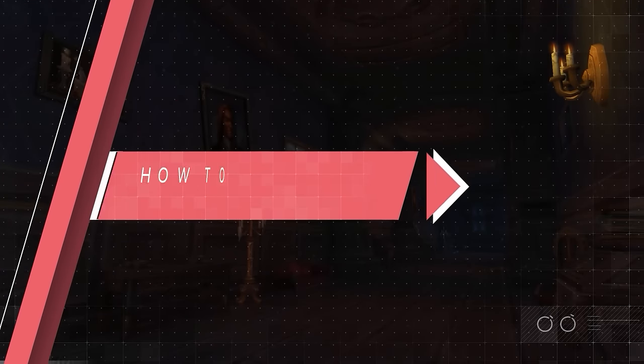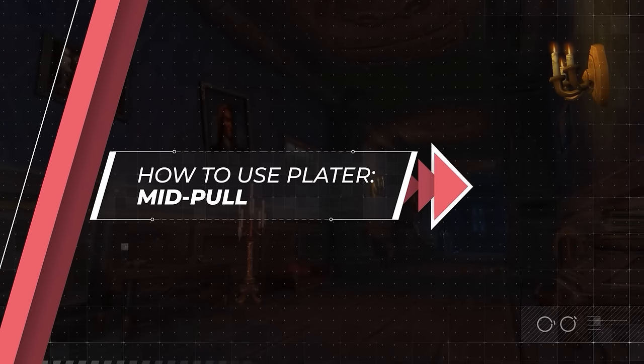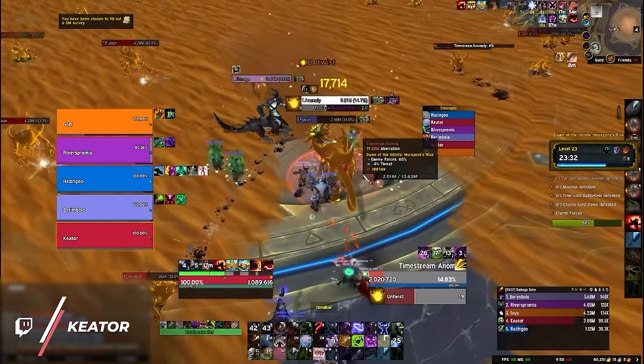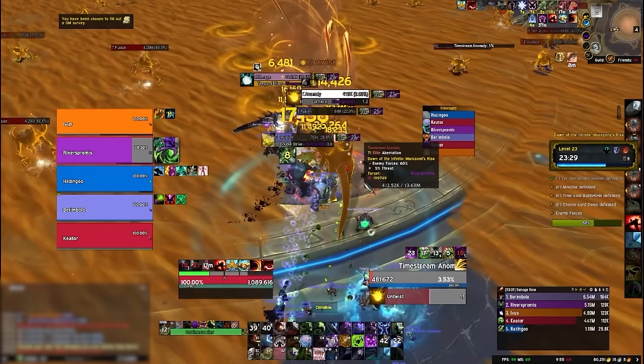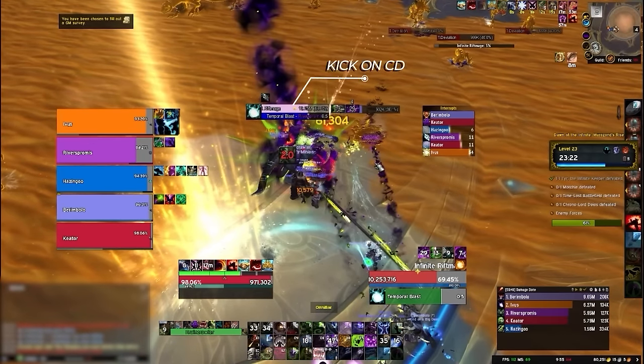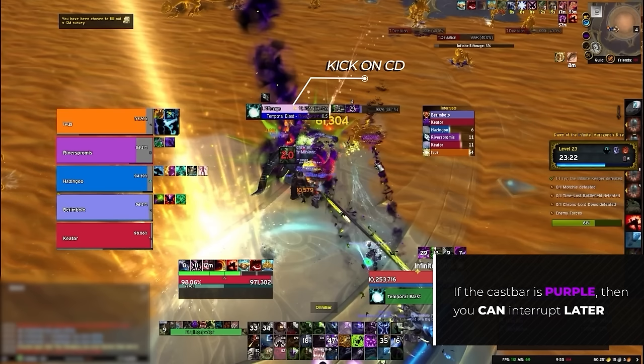Once you've done all your pre-pull work, you need to pay attention to some important pieces of information. First up, you will need to monitor cast bars, reacting accordingly to the color of the cast itself. If the cast bar is gray, you know it cannot be interrupted no matter what. If it's yellow, that means you will be able to kick it. If you see the cast bar go blue, it means it is a cast you could kick but your interrupt is currently on cooldown. And if you ever see a cast bar is purple, that means your kick will come back off cooldown mid-cast, which means it can be stopped.